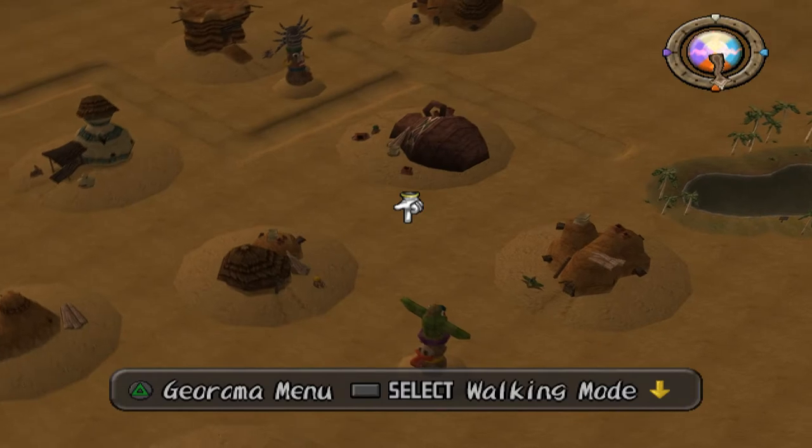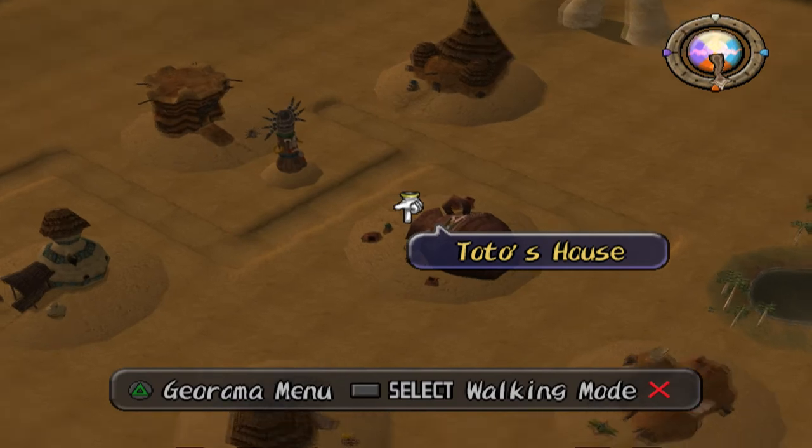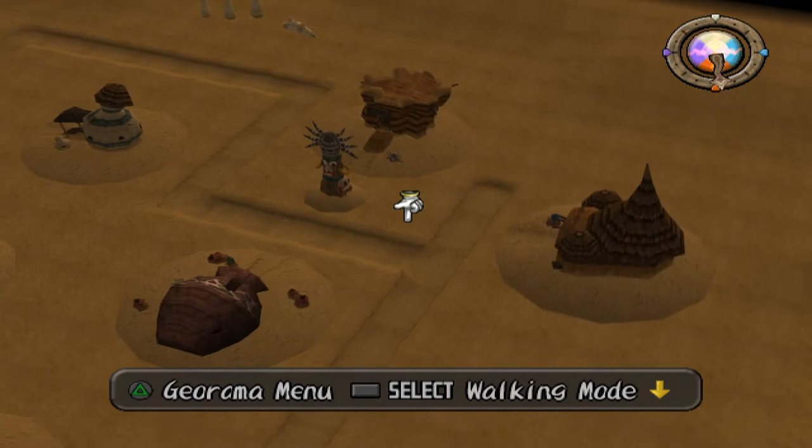Those are the three main buildings you need to pay attention to. Otherwise, every single person's house needs to be synced up with their totem poles. Other than that, there's nothing else that needs to be done for this town. So let's go over what I can.